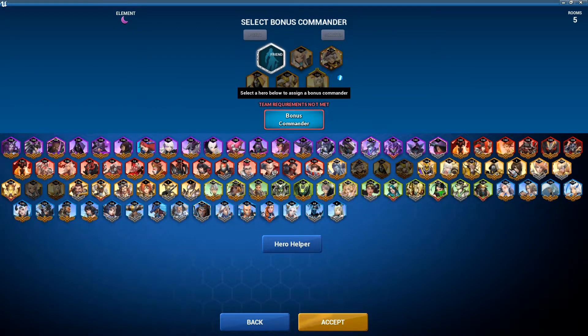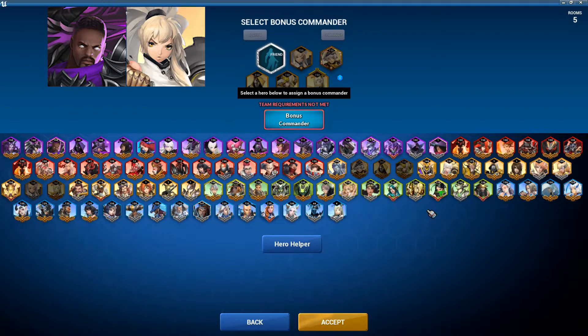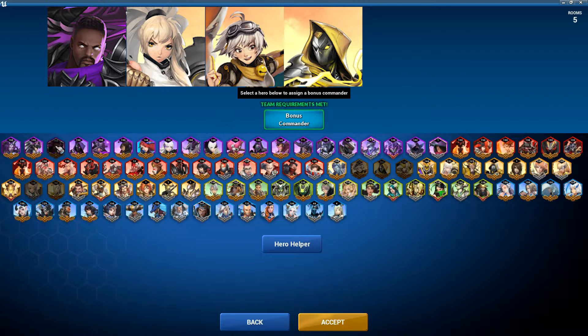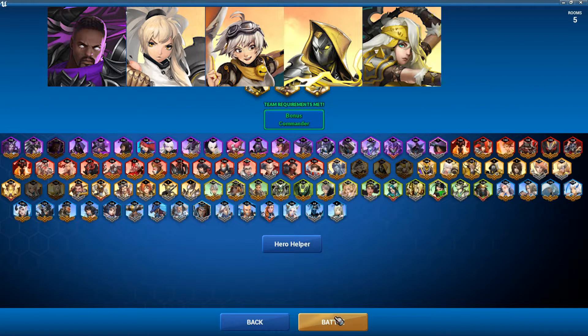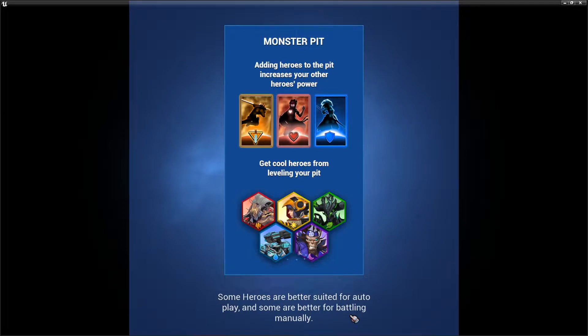I decided to go with the following lineup: Gabe as my friend commander, followed by Cassandra Light Sworn, then Razor, then the new guy Cassador Demon's Bane, Vera the Breaker, and finally Kaylani Lightblade. I went with this lineup for a sort of glass cannon setup to get as much damage as possible.